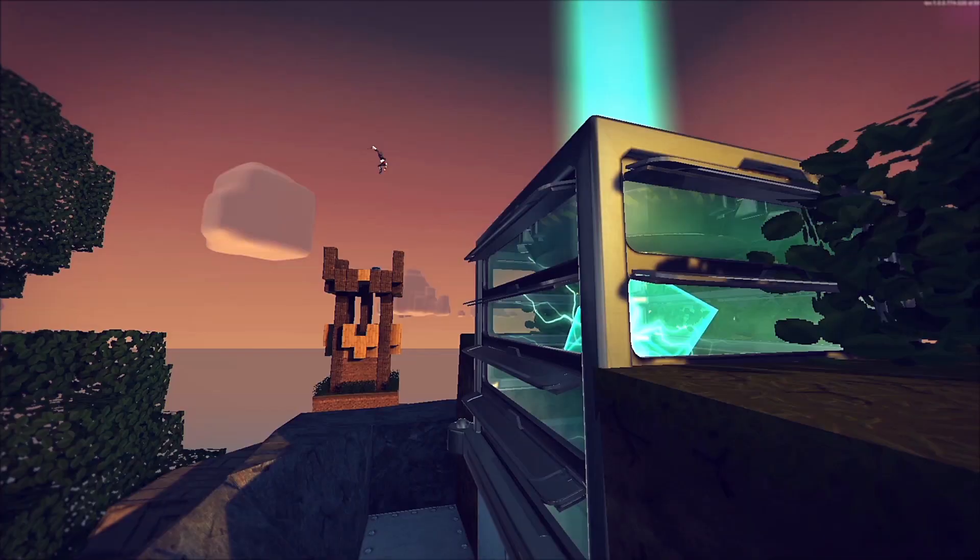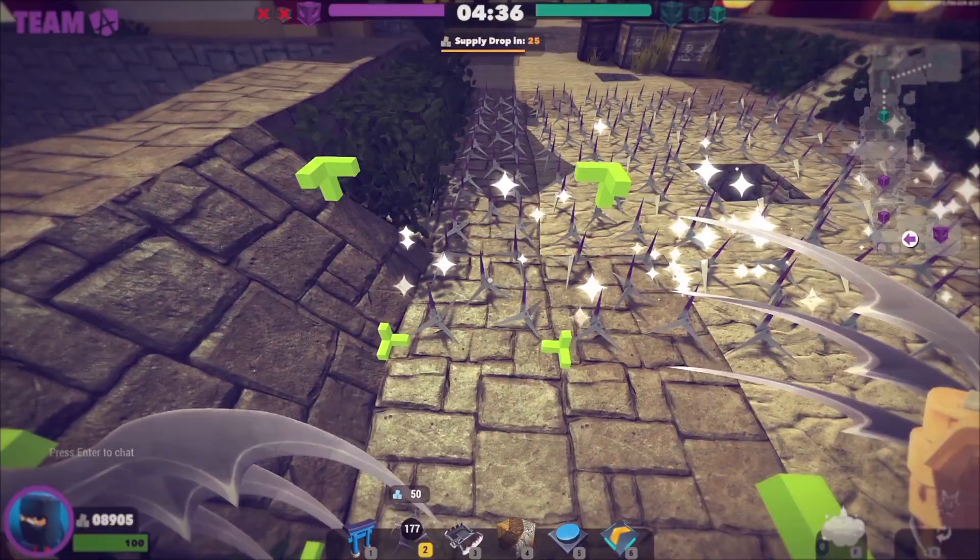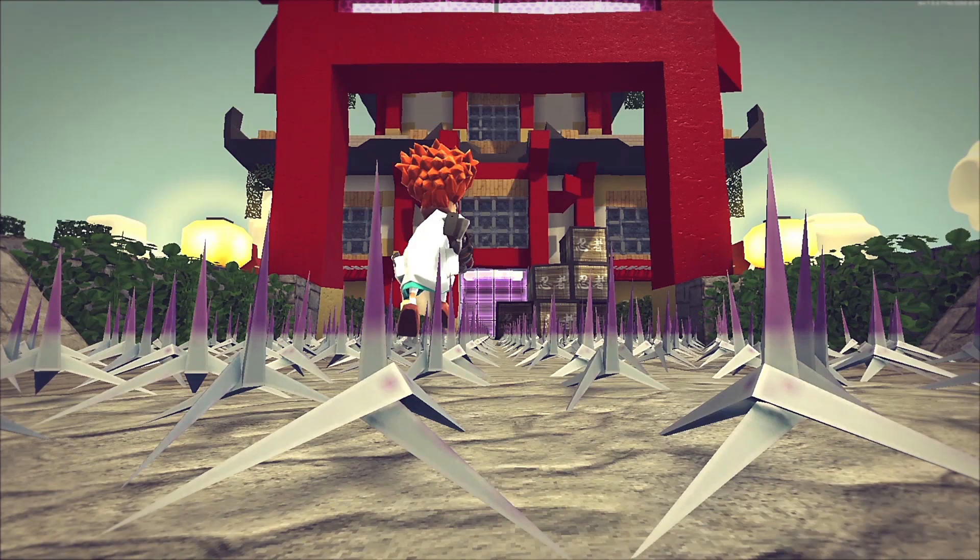You'll never know where he is. Caltrops and bear traps are great for protecting objectives and building traps, snaring enemies, and doing a little bit of damage.